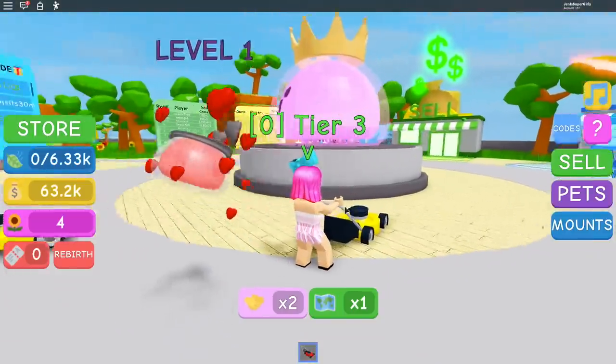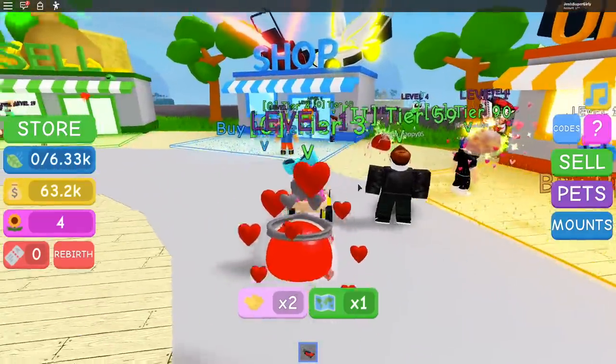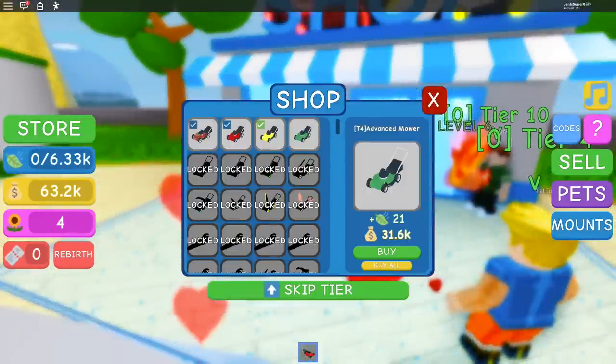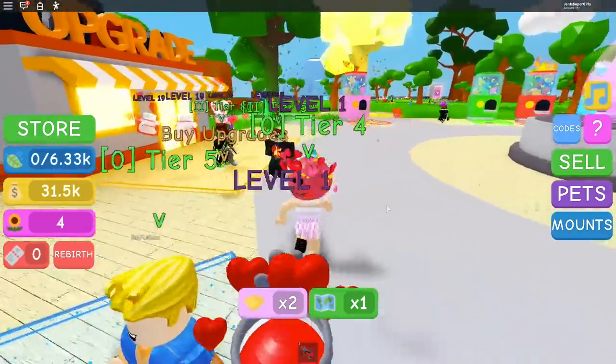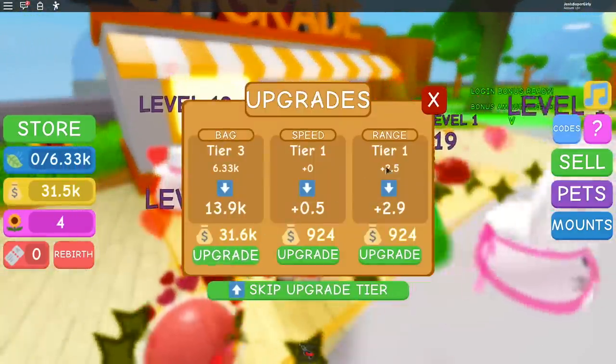I'm just choking but it's cool — that's just my life now. I'm buying the advanced mower! I have tons of money to spend. I'm gonna buy the next advanced mower — oh, expert mower tier 5! Maybe I can upgrade my bag while I'm at it. I have 31,000 — I don't have quite enough.